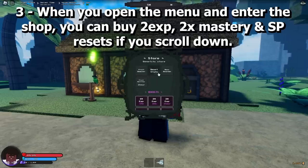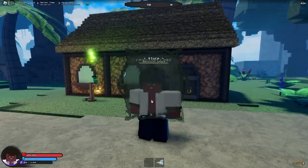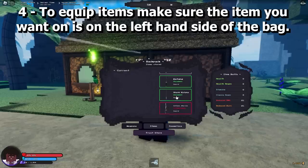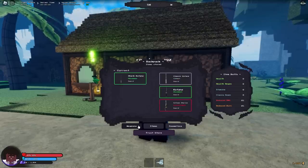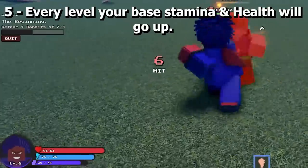When you open the game menu and enter the shop, you can buy x2 EXP, x2 mastery, and SP resets. If you scroll down to equip items, make sure the item you want is on the left-hand side of the bag.